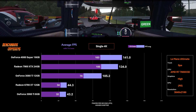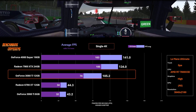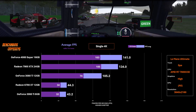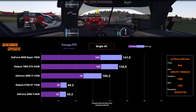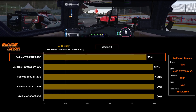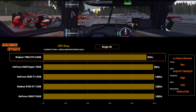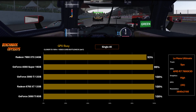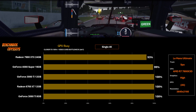At single 4K, the gap between the 4080 Super and 7900 XTX has shrunk to only 5%. The 3080 Ti dropped 24% compared to its 1440p performance, and the two entry-level cards are barely above 40 FPS — they're struggling. The GPU Busy chart shows only the 7900 XTX has a little headroom; all other cards are running flat out. I don't have VRAM usage data yet — I wonder if the 4080 Super hit a VRAM restriction at 16 GB versus the Radeon's 24 GB, which could explain the narrowing gap.